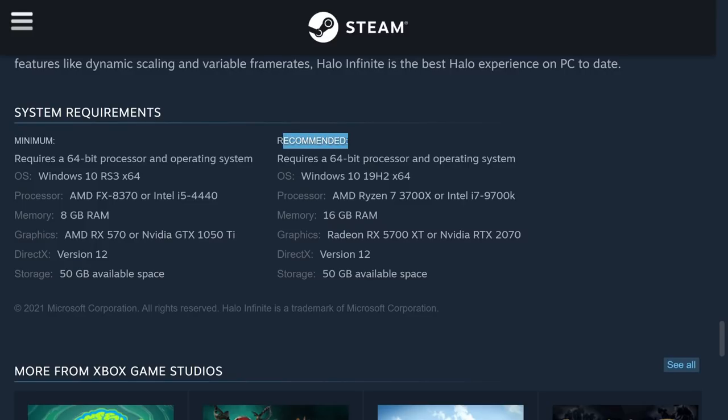For the recommended specs to get ideal performance: you want an AMD Ryzen 7 3700X or Intel i7-9700K — very high-end CPUs — and 16GB of RAM, which most gaming PCs already have. For graphics cards, they recommend a Radeon RX 5700 XT or an NVIDIA RTX 2700, which I think is going to become the new standard for this next generation of gaming, much like how the 1080 series was for the last generation.